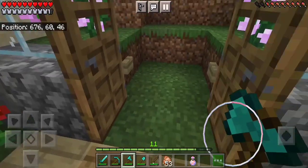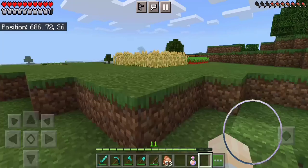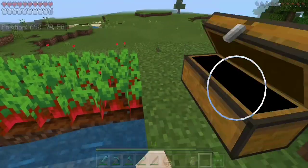This is the place where I go fishing. This is my little farm where I grow beetroot and wheat. This is the chest where I store my crops.